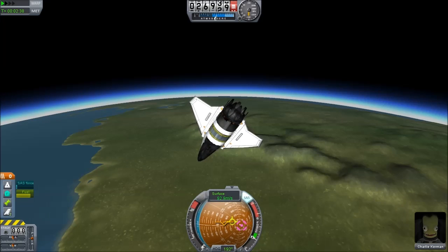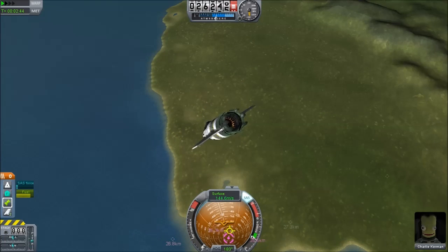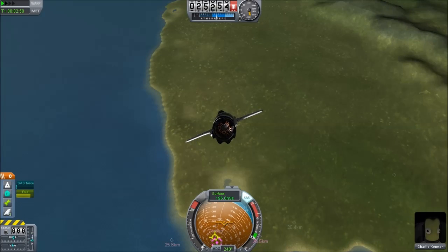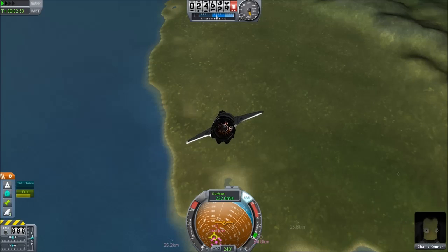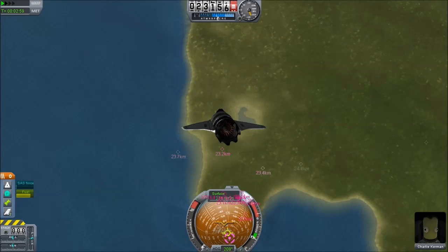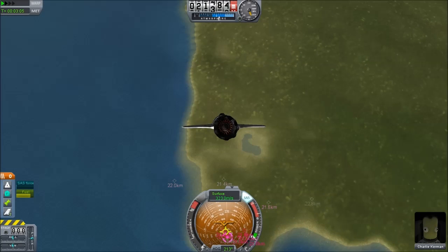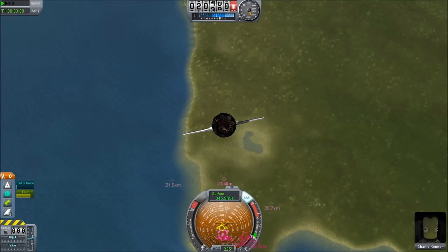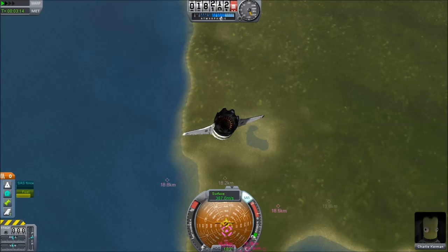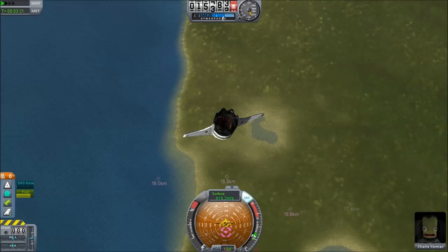We're going to fire up the engines once we get lower. We can pull out of this dive and get ourselves back under control. With this aircraft, you really need to press the T key to enable SAS and hit Caps Lock to enable fine control — and that's just about controllable. It's probably really easy to fly using a joystick, but my joystick is not behaving. Down below 20 kilometers, we could probably fire up the engine, maybe around 14 kilometers or so.